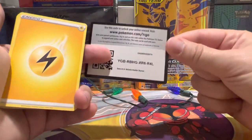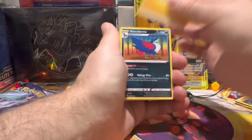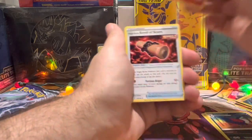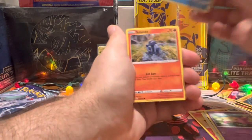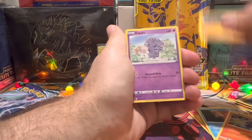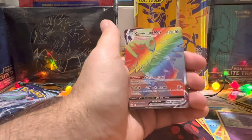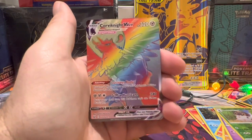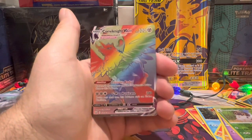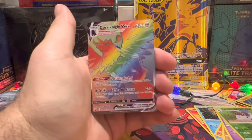Con Fam, here is pack number two — the final Battle Styles pack of the box. Got a Honchkrow, a Heatmor — really long name — there's a Slowpoke, Salandit, Spewpa reverse, and for the rare we have got a Corvanite V-Max Rainbow Rare! Can you believe it? Sometimes Battle Styles does something good. I have not pulled this before — so what did I say in the beginning? It's already happened!